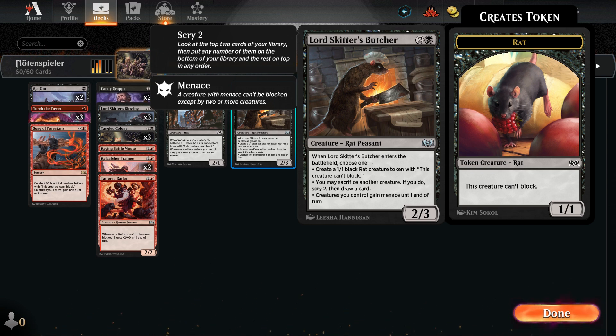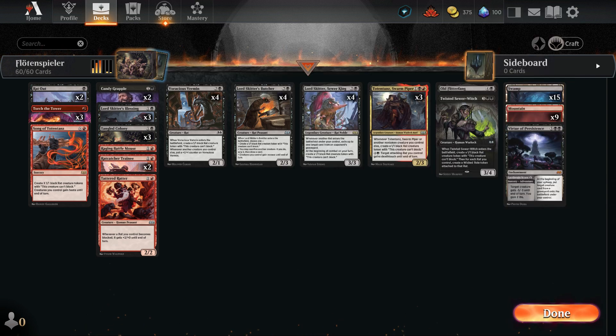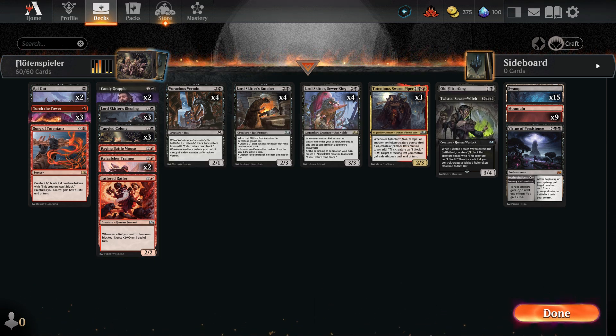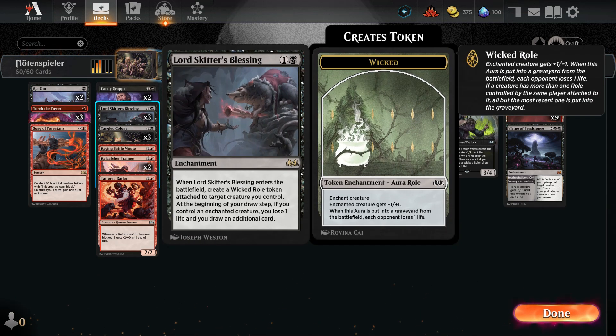We have also included some backup options to bolster our creatures, like Tethered Ratter, which grants blocked creatures +2/+0, making our red tokens a lethal force to reckon with. Essential to the deck is both its speed and card drawing potential. That's where Lord Skitter's Blessing comes into play, allowing us to create a role token that permits us to draw an extra card every turn.